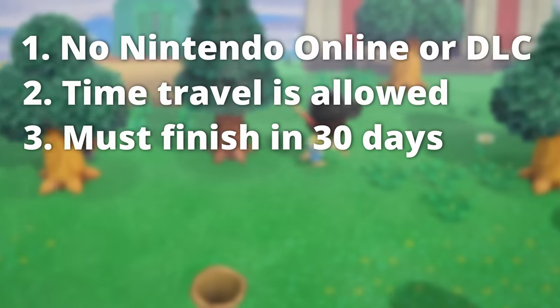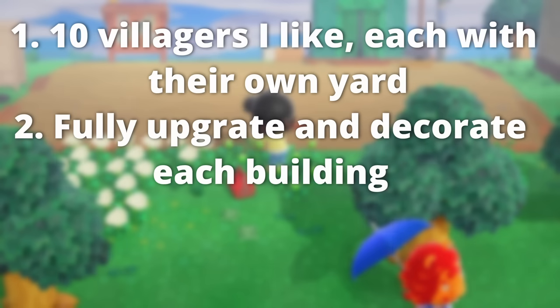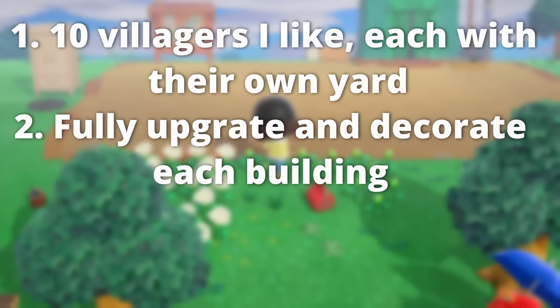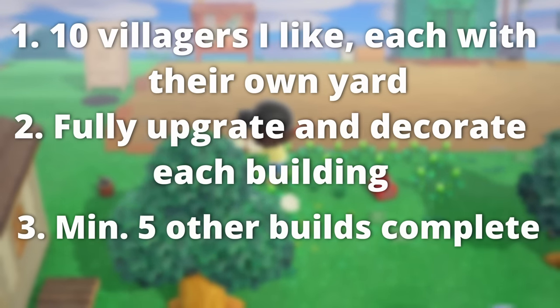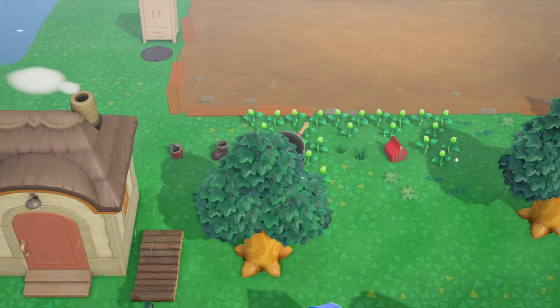I'm not going for perfection — I'm just aiming to finish the goals, which are: have 10 villagers that I like, each with their own decorated yard; fully upgrade and decorate each building; and have at minimum five other builds complete. Those are the rules, those are the goals — let's get into day two.